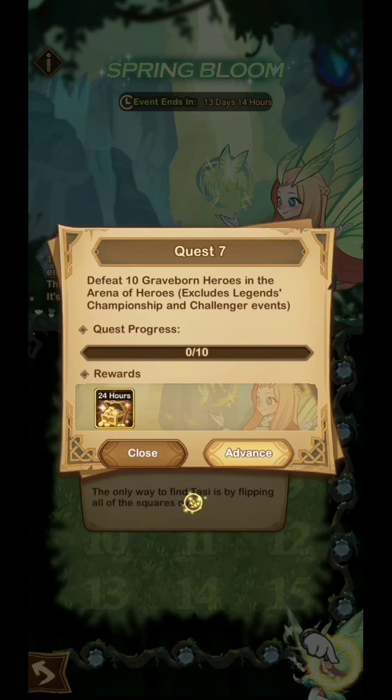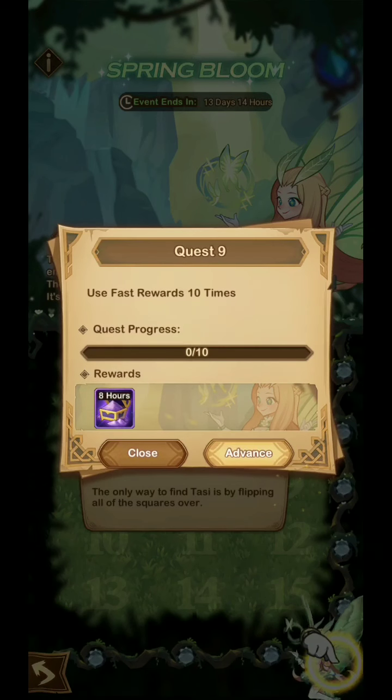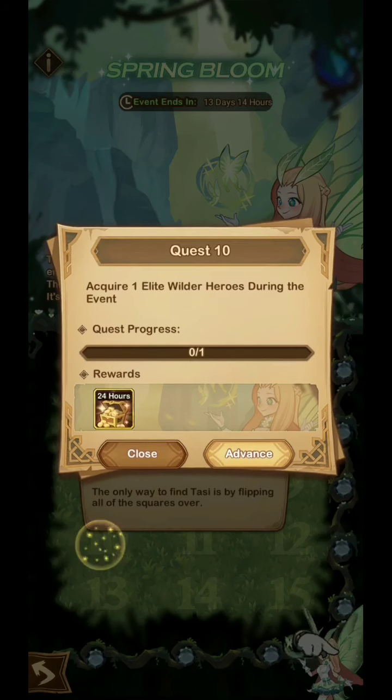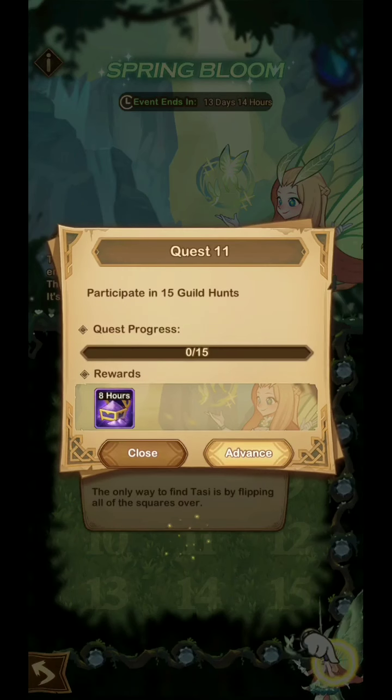Even the $1 pack will do. That's basically it for the Spring Bloom event — you need to spend at least $1 in order to get Tassi's skin.